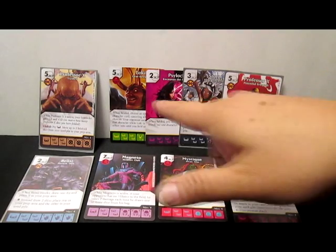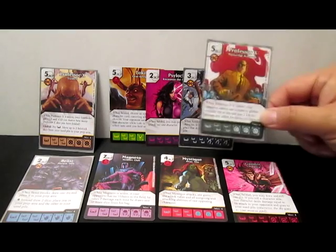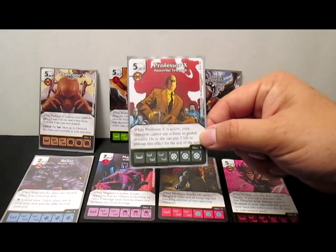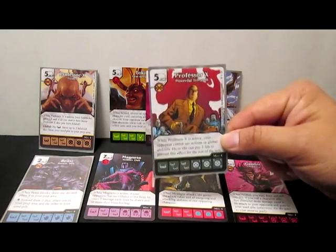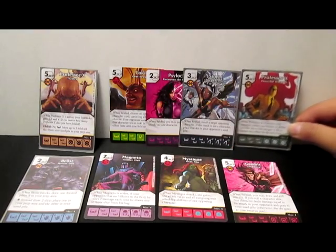If you take a look at some of the different primary cards you see here, you have Loki Gemkeeper, you have Professor X. In case you guys aren't familiar with it, Professor X — Powerful Telepath — when Professor X is active, your opponent cannot use actions or global abilities. He or she can pay two life to prevent this effect for the rest of the turn. So this really drains — it's kind of a life drain, but it shuts down all action effects.